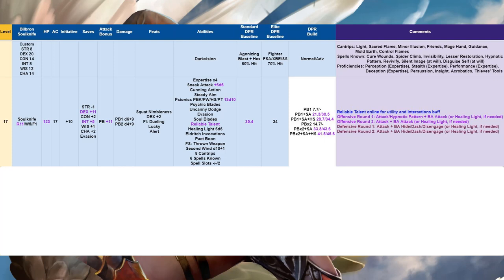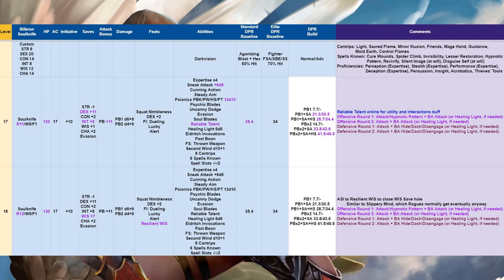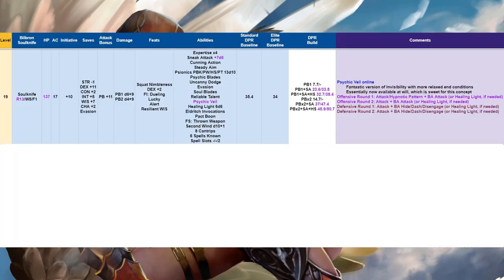At level 18 we add Rogue 12 and another ASI — Resilient Wisdom — to close that Wisdom save hole, similar to Slippery Mind which Rogues normally get but we won't reach at this level. At level 19, Psychic Veil comes online — a fantastic version of invisibility with more relaxed end conditions, allowing us to cast spells without breaking it, and essentially available at will. We get our final sneak attack bump, reaching our highest DPR output — solidly white.